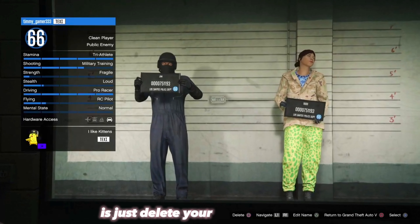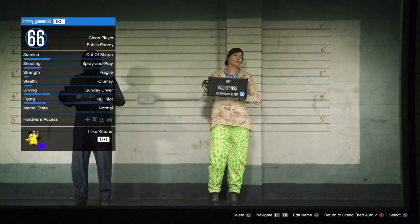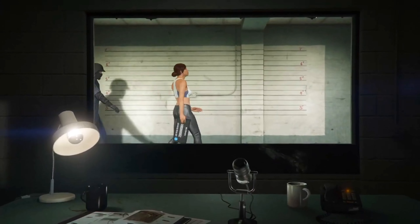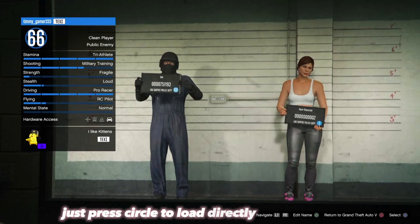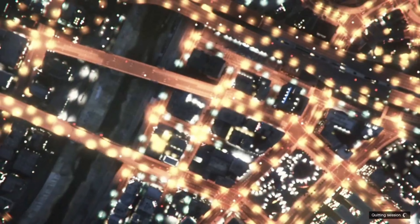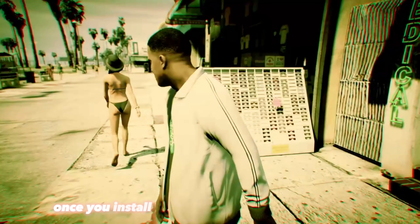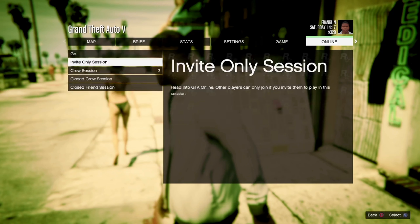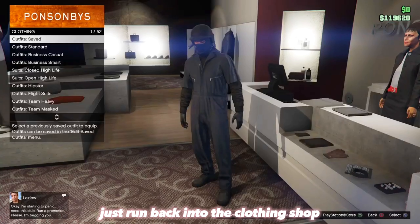From here, delete the female character that we just created. Then press Circle to load directly into Story Mode. Once you're in Story Mode, open your pause menu, go over to Online, and load into a regular session.